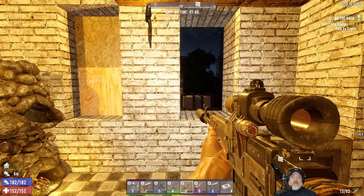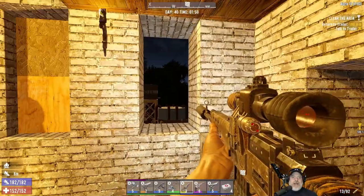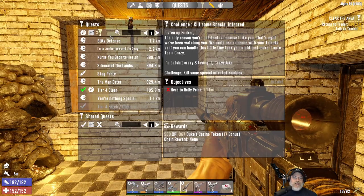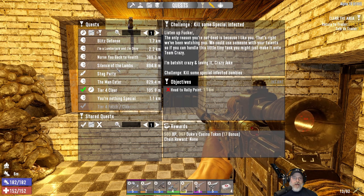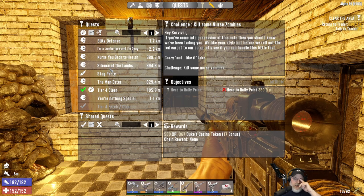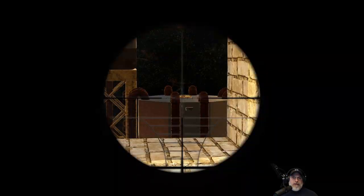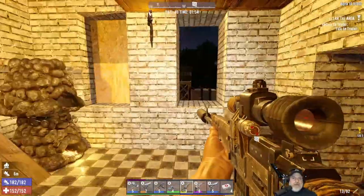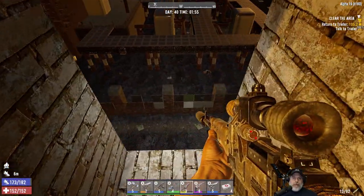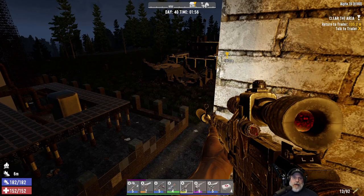Welcome back, everybody, to Seven Days to Die on Alpha 19, Build 180 Experimental. I am an old guy gaming, and in this episode, I think we're going to clean up our quest list and do all of these little side quests, or at least for the beginning part. It is day 40, which means the traders will all reset, so I'm going to make the rounds looking for a crucible or a crucible schematic — I would take either one. Schematic would actually be better.